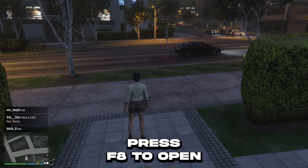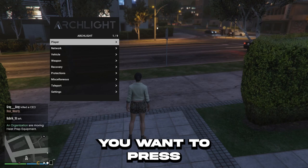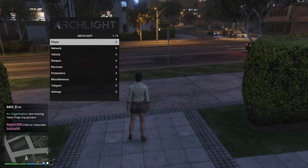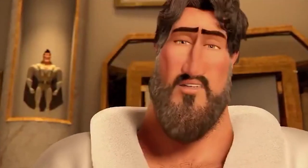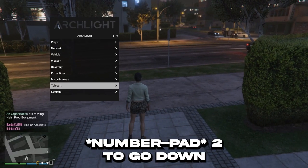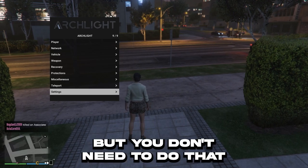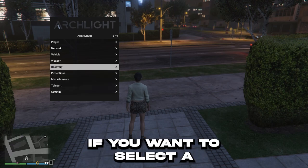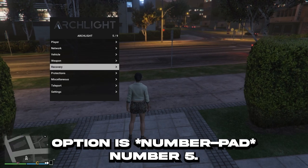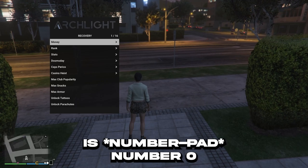So you want to press F8 to open the mod menu, and press F8 again to close. You want to press all D-pad numbers — D-pad 8 to go up, D-pad 2 to go down, number 4 and 6 to go left and right, but you don't need to do that for this mod menu. And if you want to select an option it's D-pad number 5, and if you want to go back it's D-pad number 0.